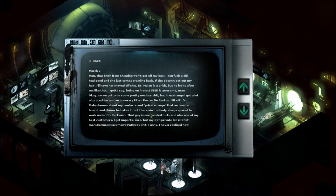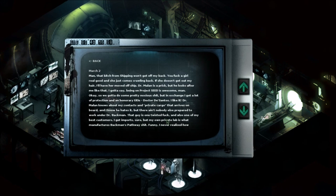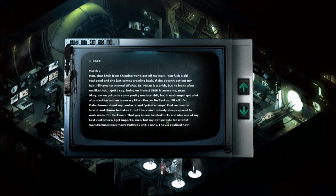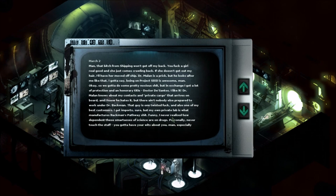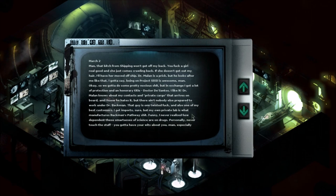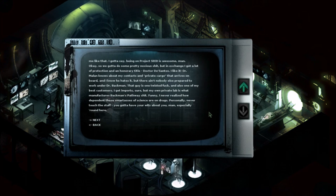Dr. Milan knows about my contacts and private cargo that arrives on board. He hates it, but there ain't nobody else prepared to work under Dr. Beckman. That guy is one twisted individual and also one of my best customers. I get imports, sure, but my own private lab is what manufactured Beckman's pathway stuff. I never realized how dependent these scientists are on drugs. Personally, never touch the stuff. You gotta have your wits about you, especially around here.